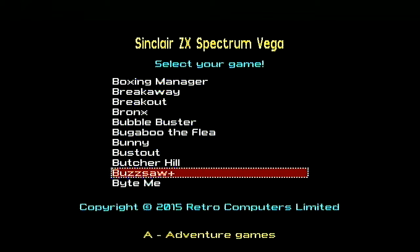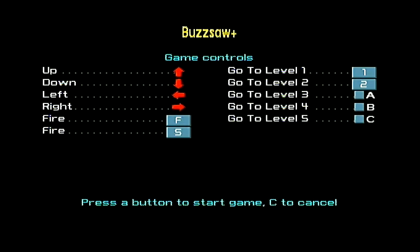Hi, I'm Real Generic Demon and I'm Real Generic Wolf, and this is our quest to play every ZX Spectrum Vega game. We're up to Buzzsaw Plus, so let's have a look at the controls. We've got up, down, left, right, fire.